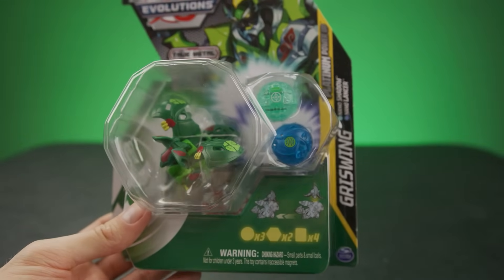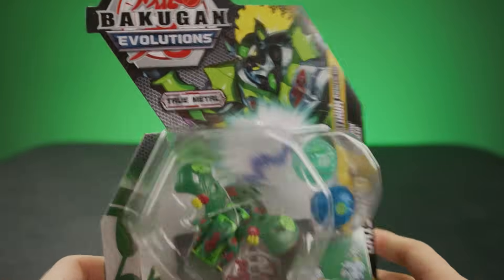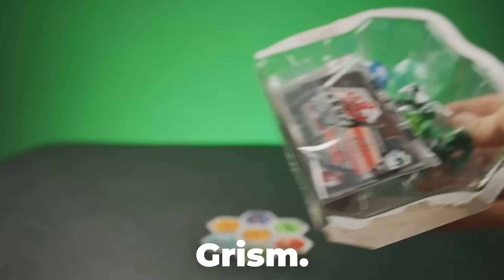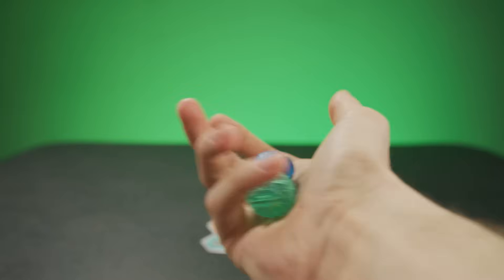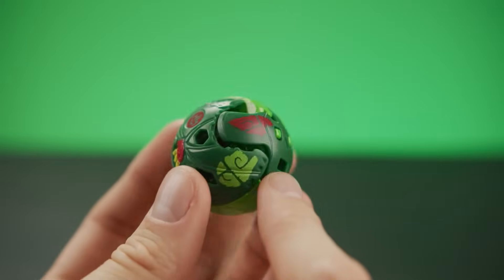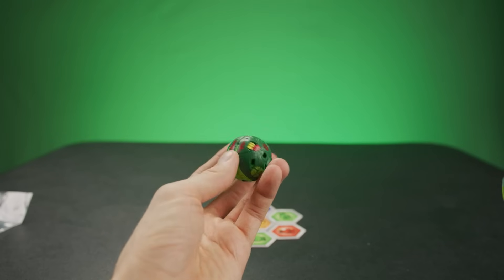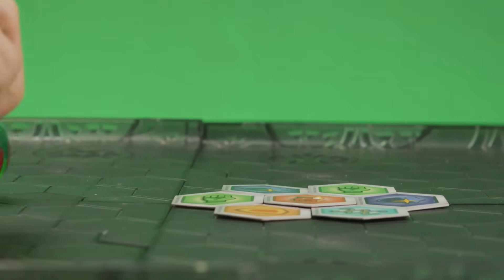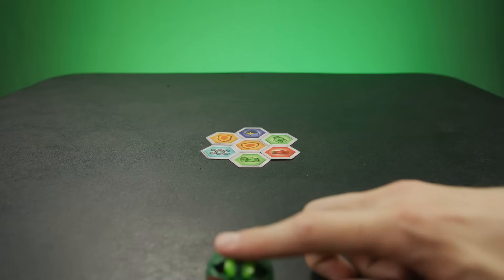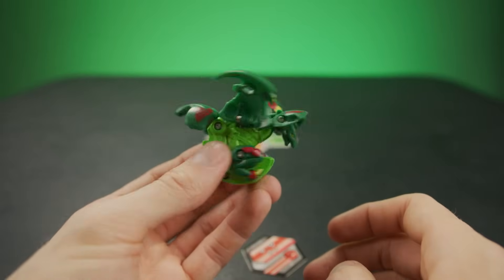Next up it's Platinum Griswing with Nano Shadow and Nano Lancer — an Aquos and a Haos Nanogon. I'm not gonna spoil it with the packaging, let's just jump in! Griswing... I haven't unboxed a Ventus in a little while, but they've made some awesome changes — really cool red tribal accents. These guys are so dense, I really just want to throw these across the room. I'm sure it would just embed itself in the wall. Bakugan brawl! There we go — grabbed the Fire Fist and got a little bit of a flip there. I love this design. This guy looks mean.